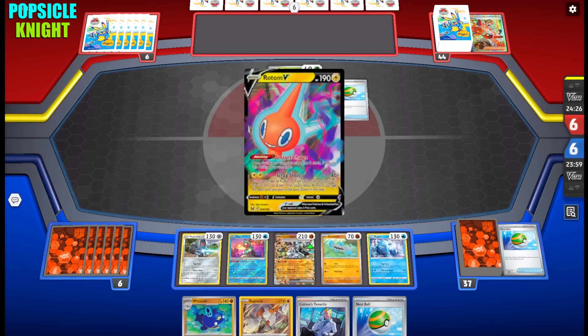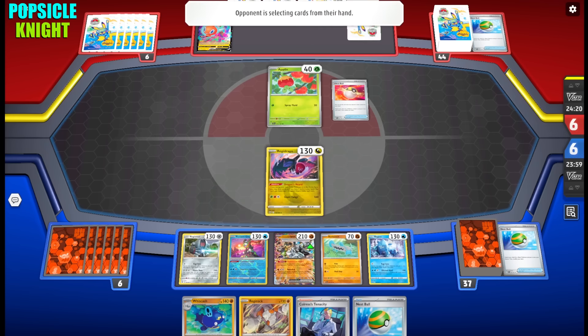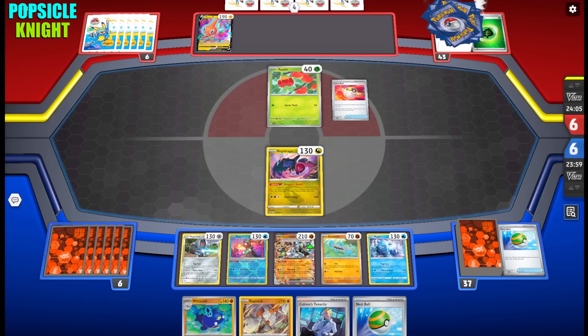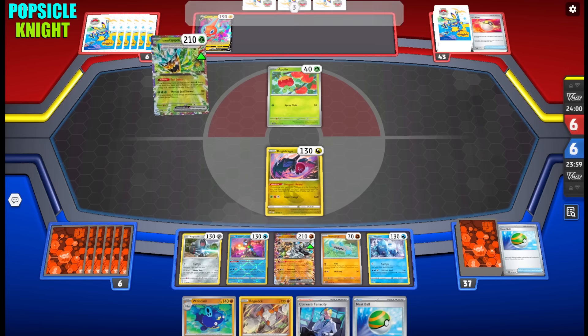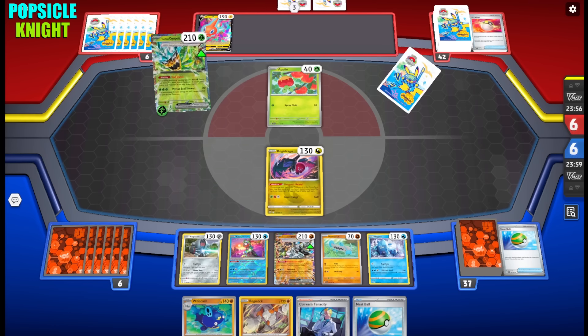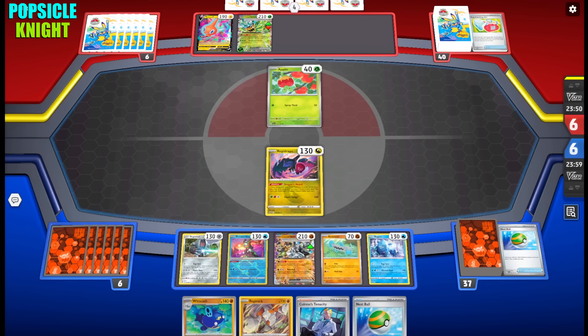By emptying our hand we can use Dragon's Horde to draw extra cards. I need to retreat my Regigigas because it has three retreat costs — most of our Regis have three retreat costs, which makes it a bit difficult to retreat and attack on the same turn. We also have to wait to activate our Reversal Energy, since we need our opponent to be ahead in the prize trade.